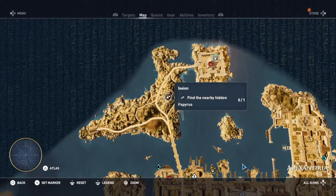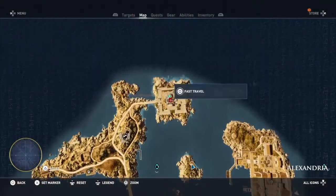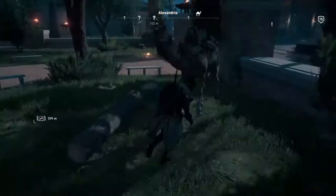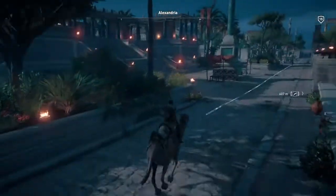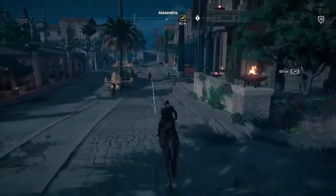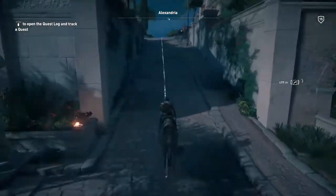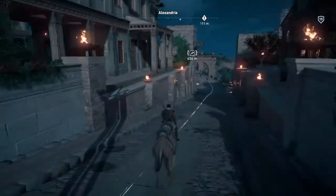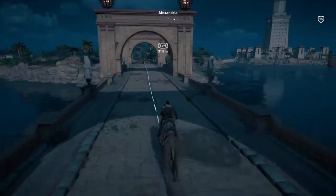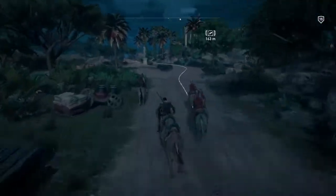It's over here — Ision — on this island. I was trying to work out the best way to get there, and I think the best way is by camel. Don't let it take you there. I'll speed up the video because you don't want to watch me just ride through the streets of Alexandria. So just keep following this line.